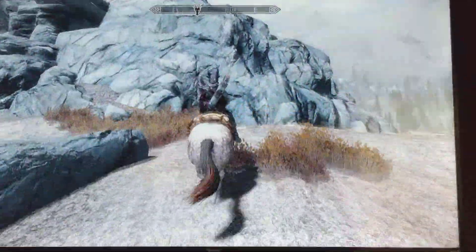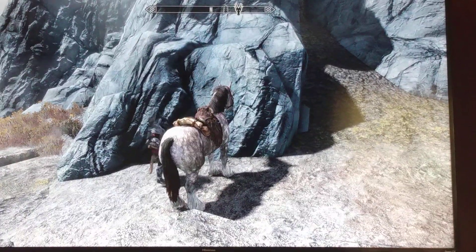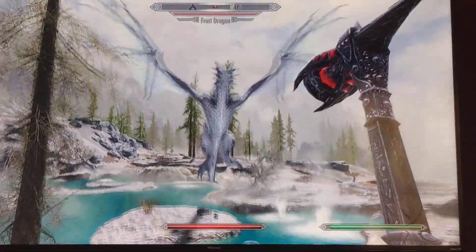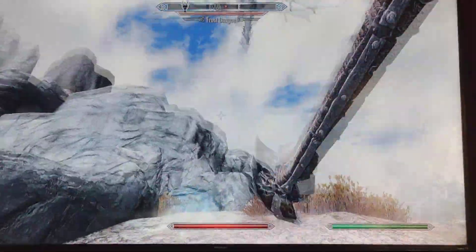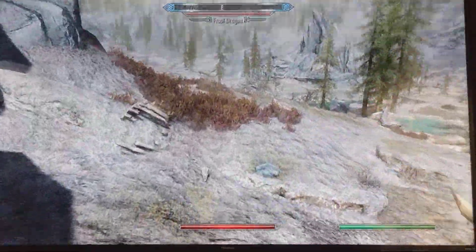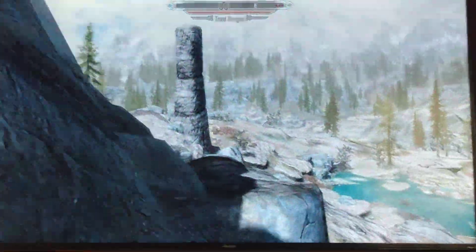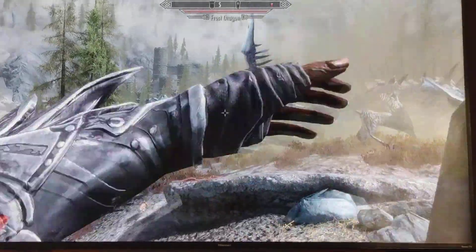We're heading over to Dragon Mountain. I'll hop off my horse and do a little bit of a dragon fight out here. Come on, dragon — it's so pretty. I'm gonna chase it. Actually, if you put up your weapon you run faster and lose less stamina when running. I think we all know that, but I just think it's a tip that everyone should know. Come on, dragon — oh no, it landed!